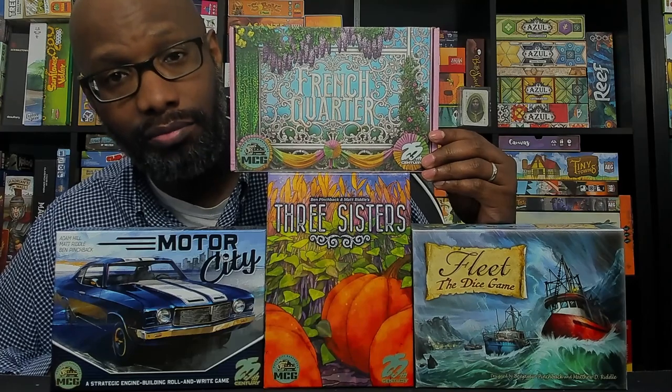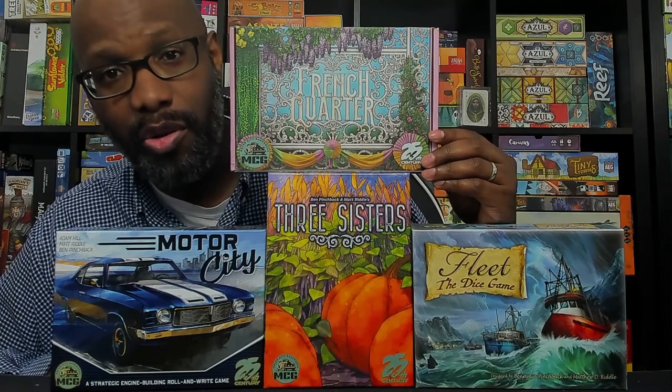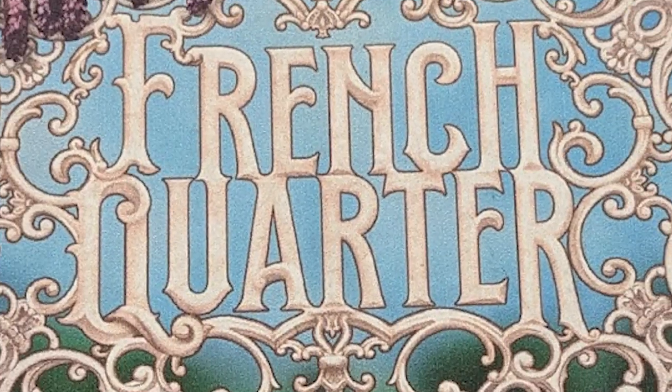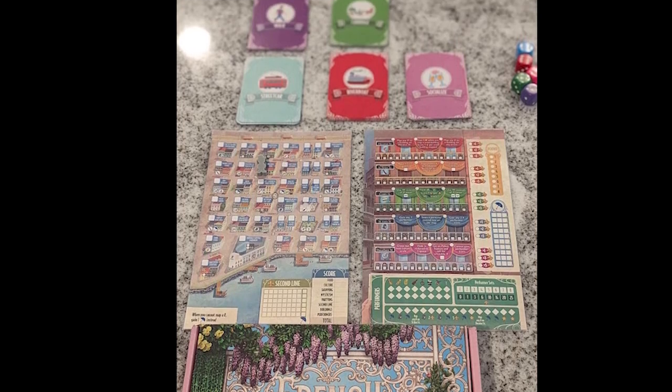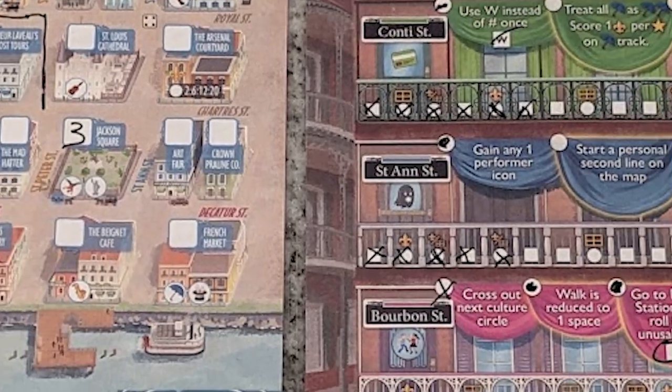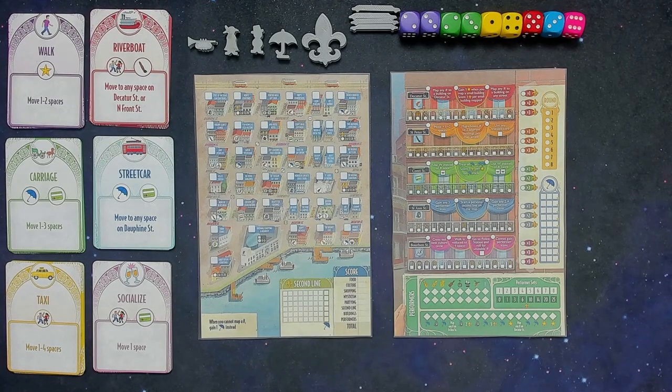We're going to the French Quarter. French Quarter is the latest Loaded Roll and Ride — Loaded Roll and Ride number 4 — from the minds of Matt Riddle, Ben Pinchback, and Adam Hill. These are the components in French Quarter.